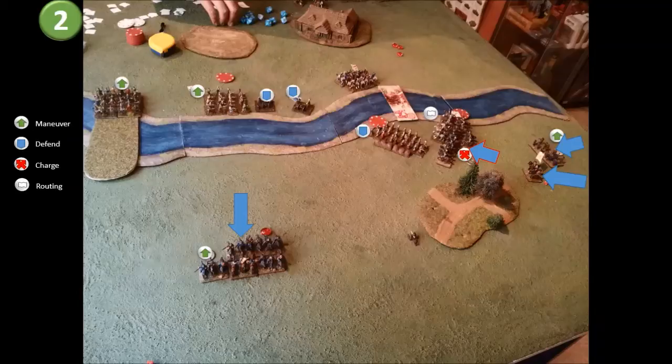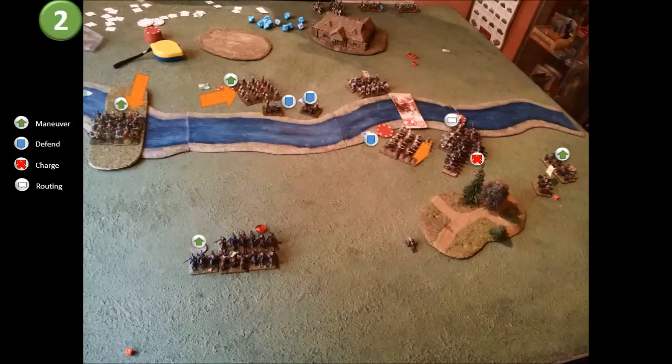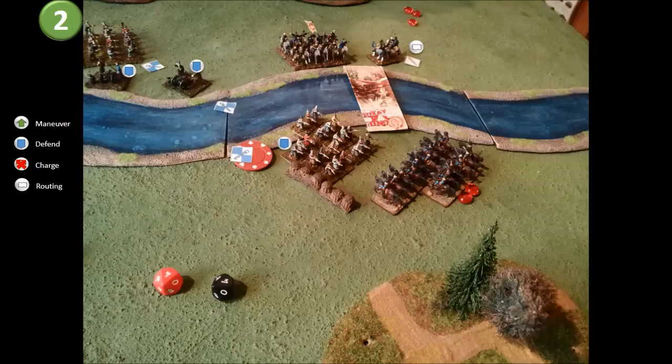Charging my raiders into the broken Cossacks and moving my dragoons up in support. The Muscovite moves see the bridge's defending infantry turn to face my raiders, giving themselves a fighting chance. Combat is short and brutal. My raiders cause serious casualties to the Cossacks, pushing them across the river, pursuing to the infantry, killing a base, and forcing them to withdraw. But the border dragoons show their mettle and keep good order — that bridge is still disputed. End of the turn. There is still a lot of infantry defending the bridge. Every man knows they either hold or they die.